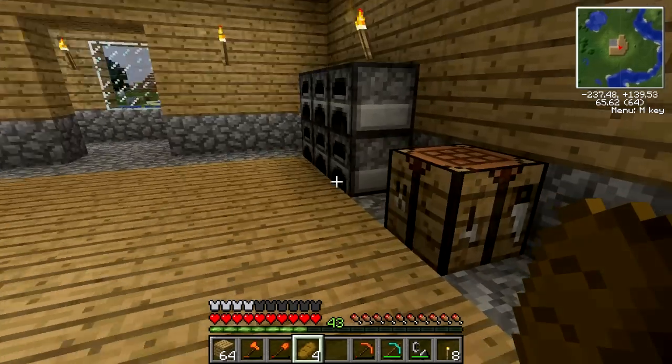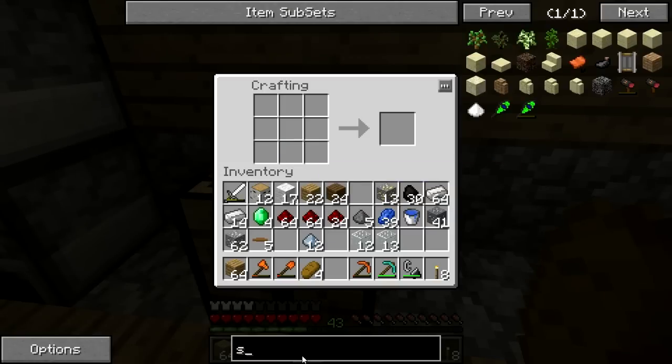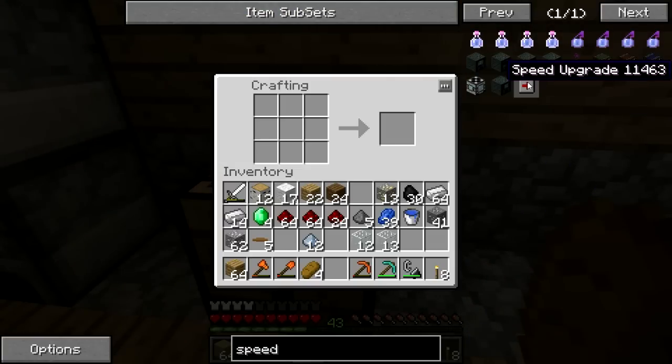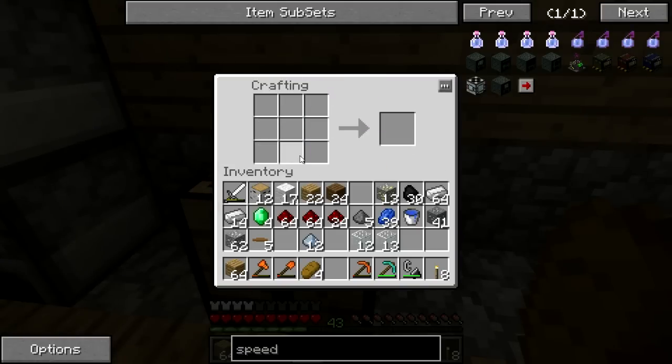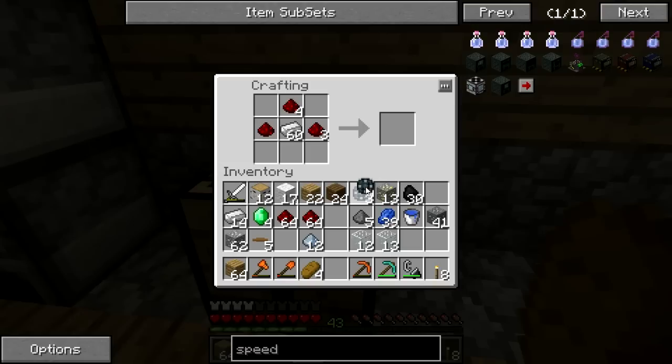I am back and I believe we have enough to make 12 of these speed upgrades. We're going to see how crazy we can make these machines — I wonder what the limit is. We need to remember the recipe for speed upgrade. We're going to need 24 enriched alloys because we're going to make 12.